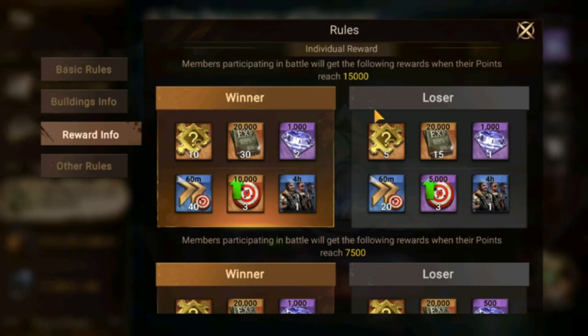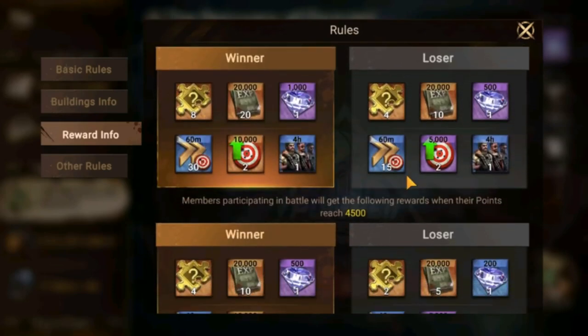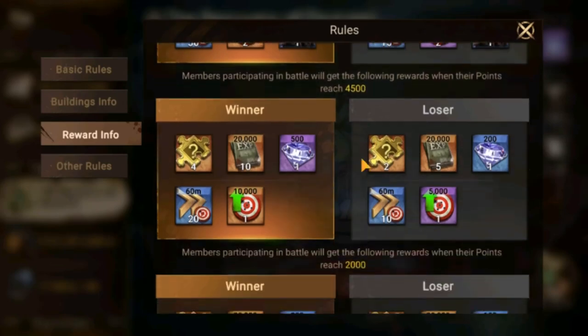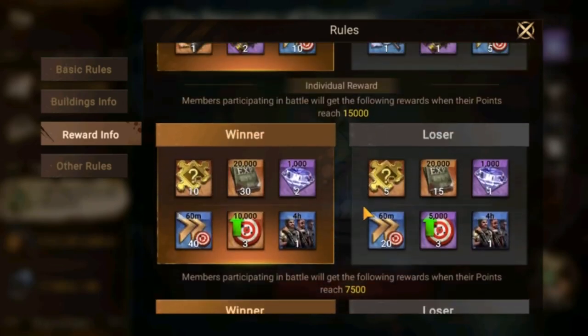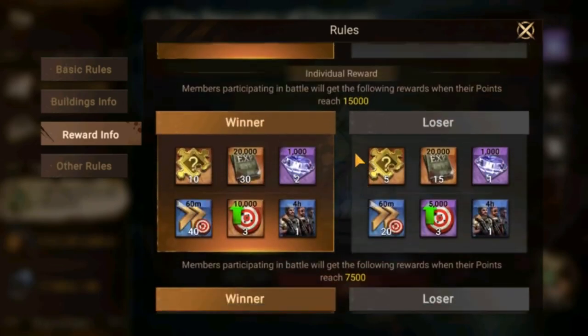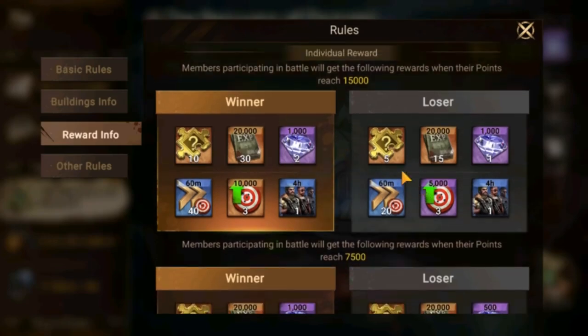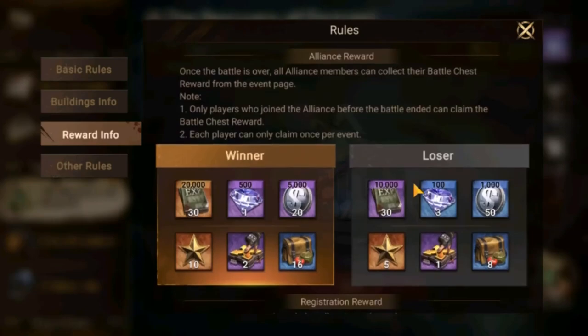If you get 15k or more points and your alliance wins, you get the winner reward tier; if your alliance loses, you get the loser reward tier. The same goes for all other reward tiers depending on your individual performance. Overall, for a one-hour event, the rewards are pretty good.